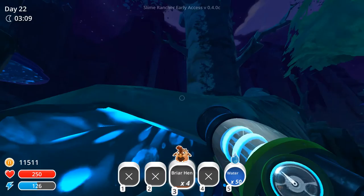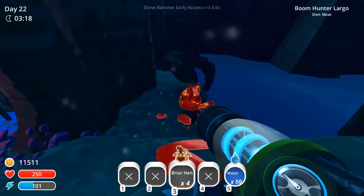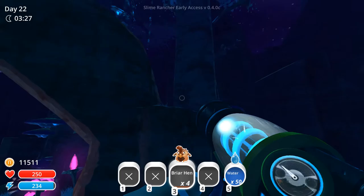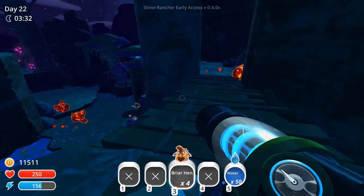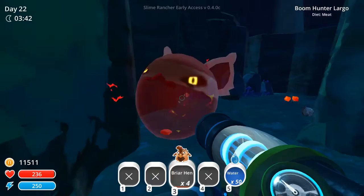Looks like there's a platform up there. Can I get on top of this log? Maybe. I know I want to get up there. Come on, energy — refill yourself. There we go. So here we are — there is actually a door here. That's a hunter plort. Now look here.